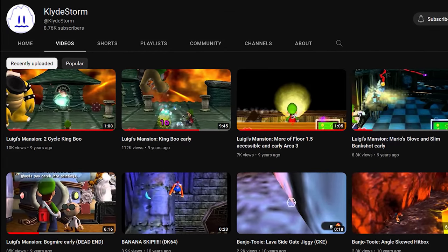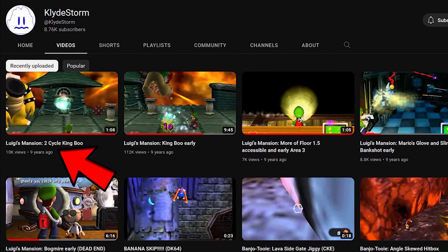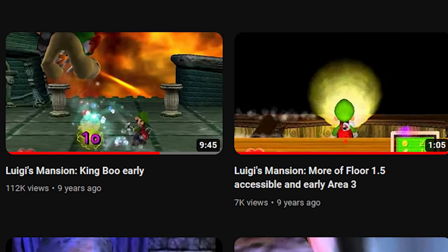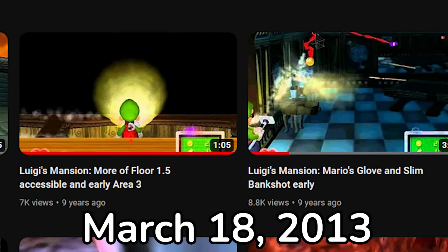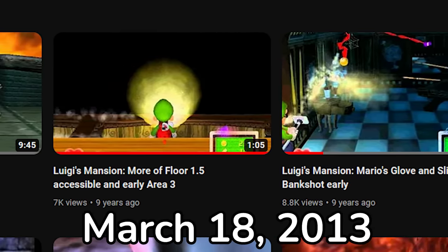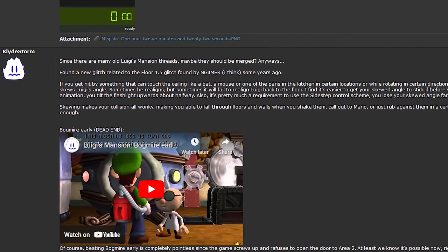It appears that after 2013, his YouTube channel appears to be abandoned. But boy did he go out with a bang. On March 18th, 2013, Clyde Storm would post a few YouTube videos and on the Speed Demos Archive forums, taking the speedrunning world by storm.